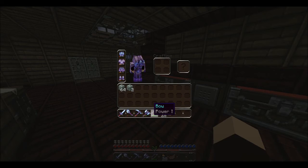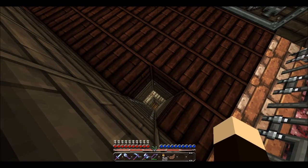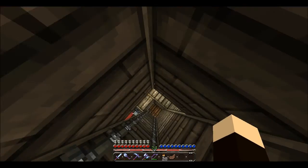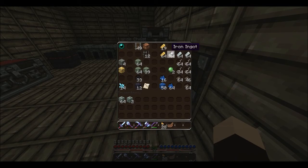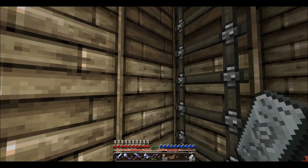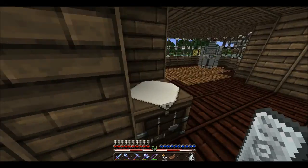It doesn't matter, because we need to make something called an anvil. Anvils are pretty darn sweet. I don't know if I can just remember the recipe — I think I remember it. Let's just get some iron out. I'm pretty sure it requires iron. Anvils are amazing — you can get a weapon and call it what you want.